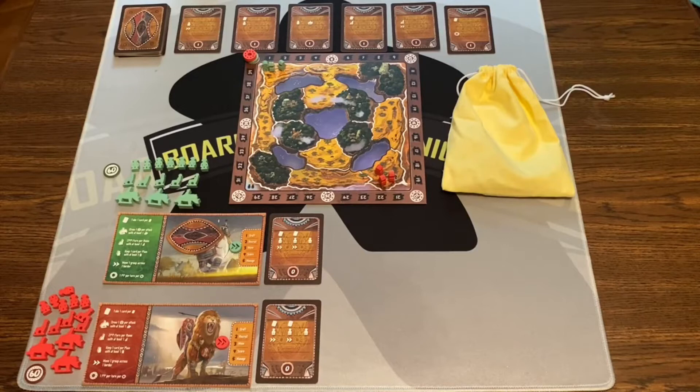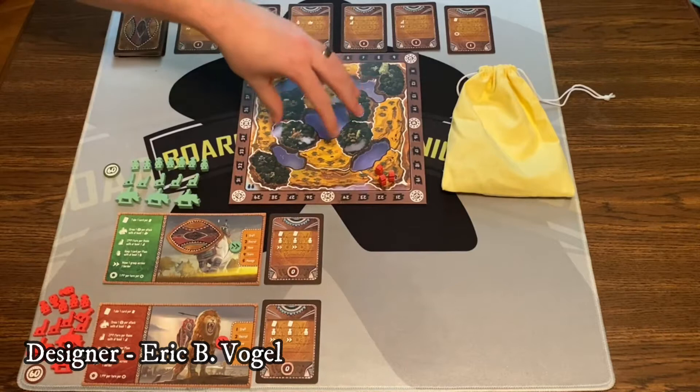Here's a game of Katara all set up for two players. The cool thing about this game is there's a map for two, there's a map for three, and there's a map for four. So the two-player map is smaller because there's less people, which is a good thing.